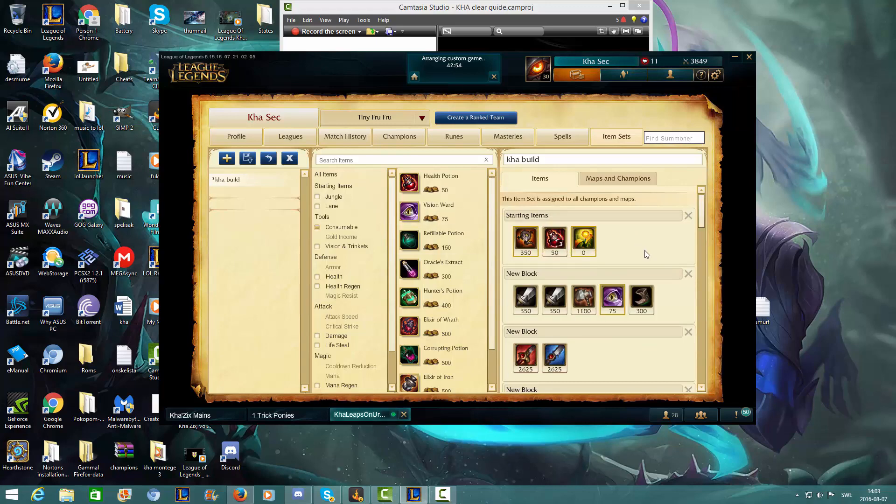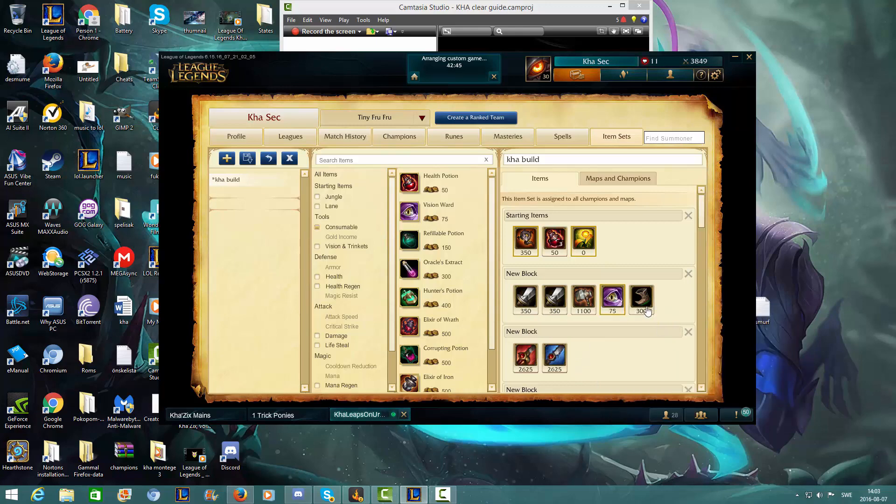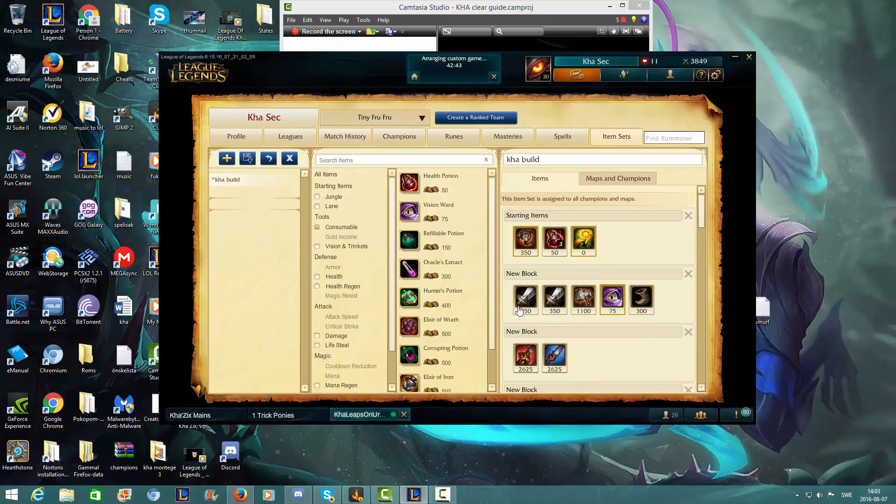After my first back, when I often get a kill or just go back, I often get 3 long swords and try to get the Kha'Zix Warhammer, a pink ward, and sometimes I have enough for boots. Sometimes you can just get 3 long swords, a boot, and a vision ward. The important thing is that you get some extra damage in the early game.